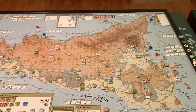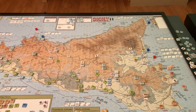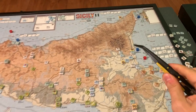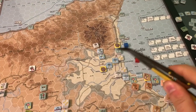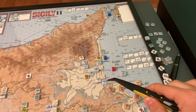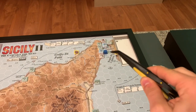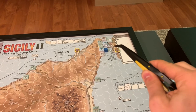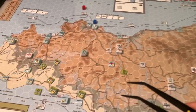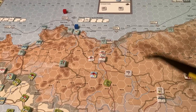Turn two. The Americans have just finished their movement phase. There's a lot going on every single phase right now. The Axis had a pretty decent first half of the turn. They managed to send down a bunch of reinforcements and moved up to these lower river lines to stop or at least contest the Commonwealth advance. They got a new German HQ headed in from mainland Italy, and a bunch of units crossed the ferry and are gearing up to move south towards Mount Aetna.